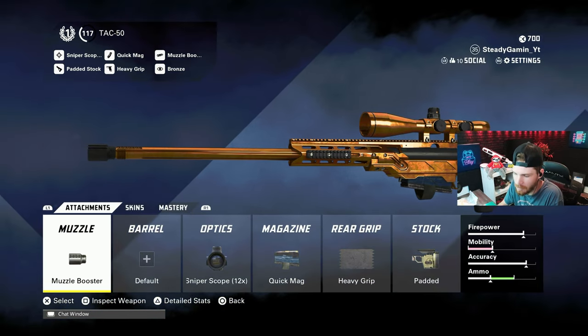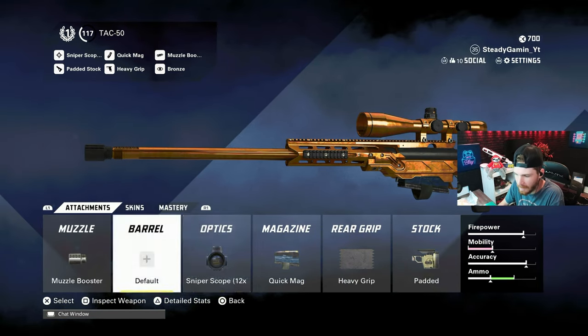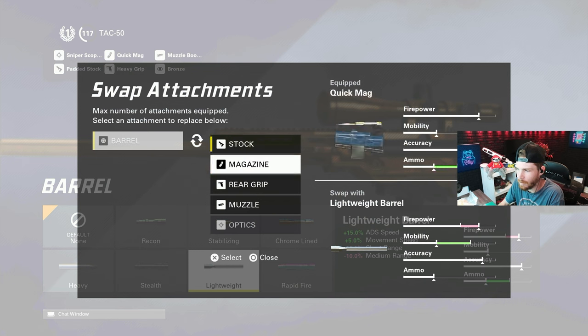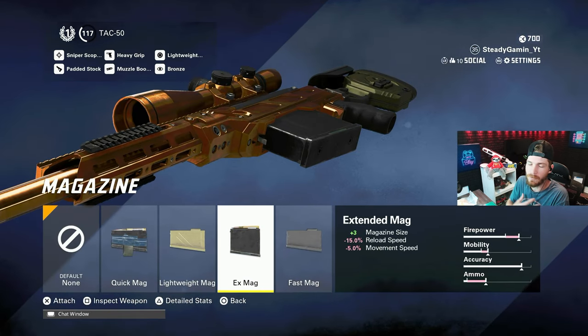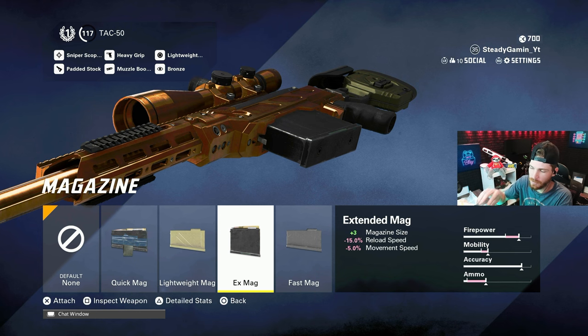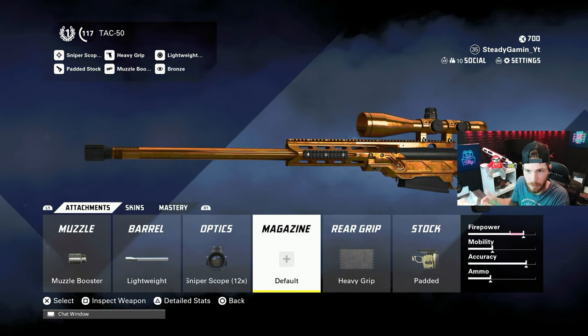With the Tac-50 fully unlocked, I like to use the muzzle booster and the lightweight barrel. For the magazine, I prefer the extended mag because I like to hit a bunch of clips back to back to get high kill gameplays — that way you don't have to reload as fast when you're in battle.